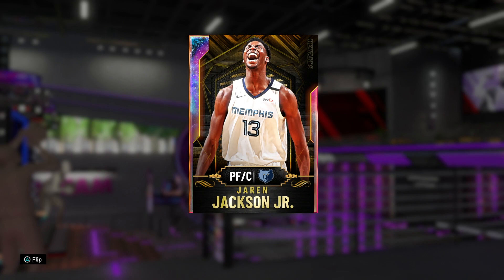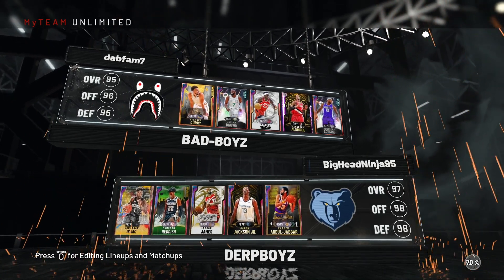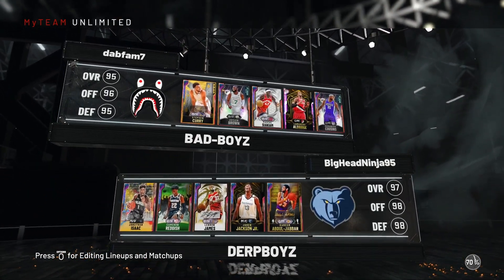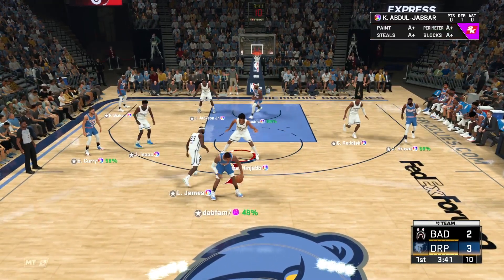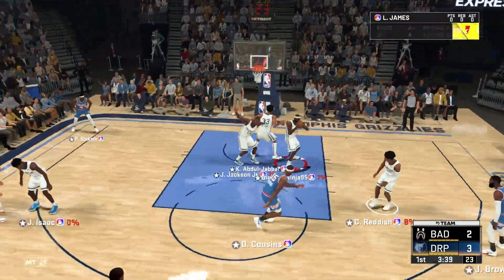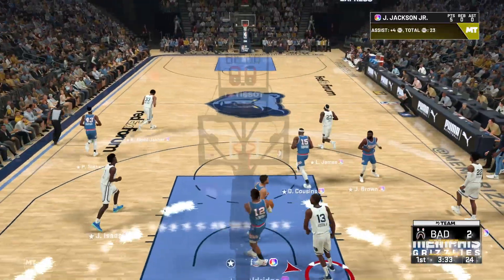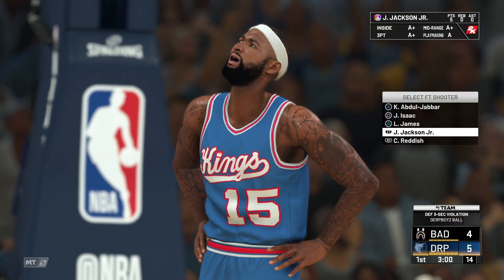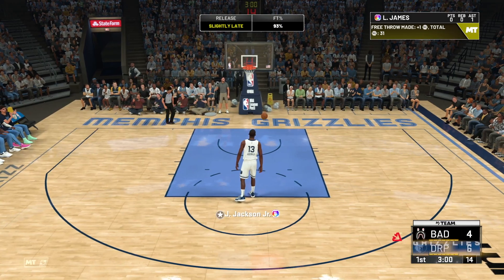We're one month away from 2K21, so every card dropping is going to be overpowered — but just how good is this Jaren Jackson Jr.? Let's find out. In our matchup today we've got Luck and Lie Goat Curry, Jaylen Brown, Siakam, LaMarcus Aldridge, and DeMarcus Cousins. This guy is running heavy pick and rolls with LaMarcus Aldridge — it's not working. We'll take those. He tried to throw an alley-oop, it did not bail him out. Jaren Jackson in transition, putting it down.